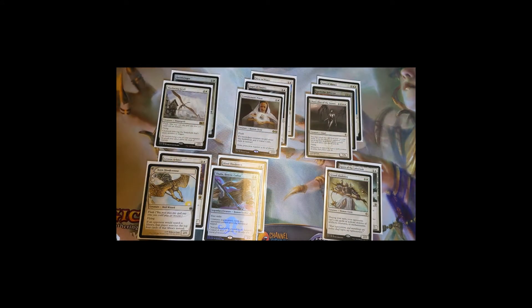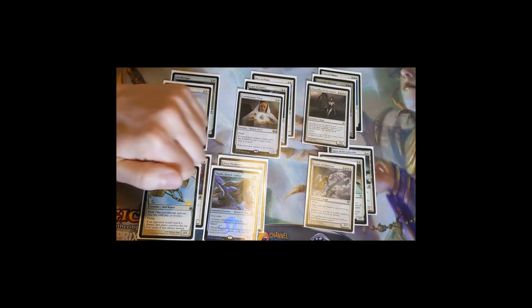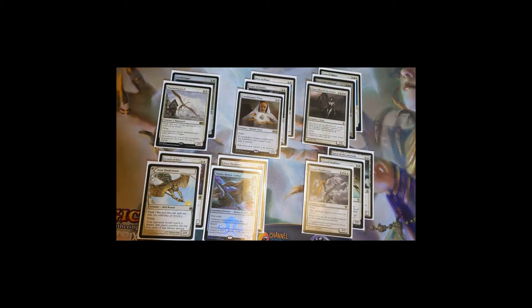Grand Abolisher: during your turn your opponents can't cast spells or activate abilities of artifacts, creatures, or enchantments. So your spells become uncounterable on your turn — when you cast Avacyn with Grand Abolisher out, you're safe from getting her countered. Angel of Jubilation is a four-mana 3/3 flyer: other non-black creatures you control get +1/+1, so all your white creatures get an anthem bonus. Importantly, players can't pay life or sacrifice creatures to cast spells or activate abilities.